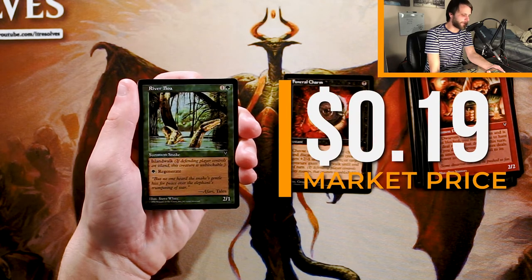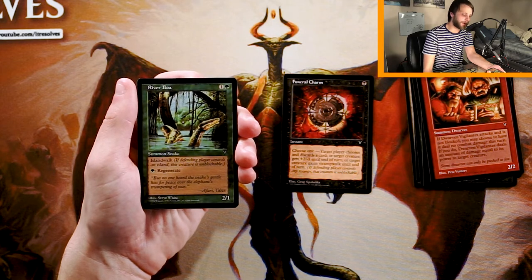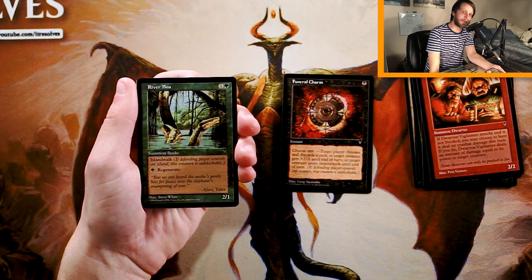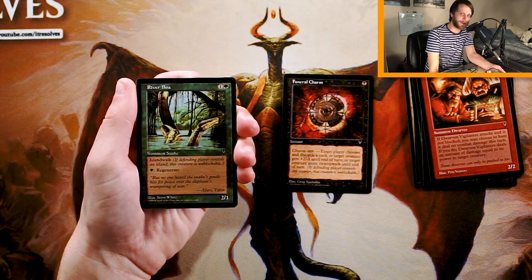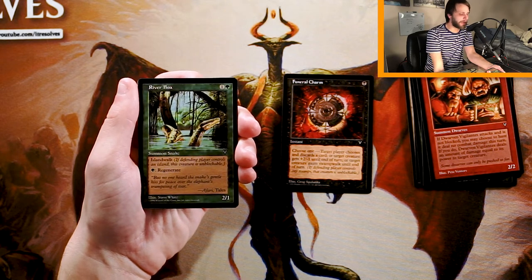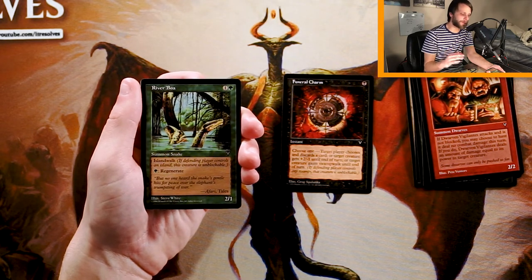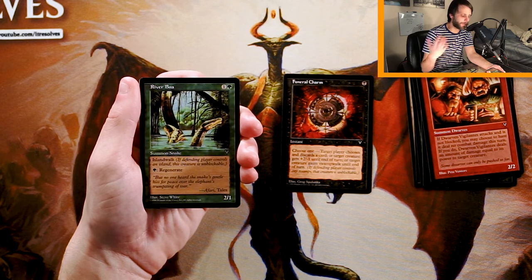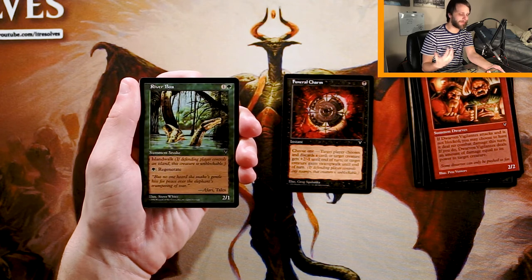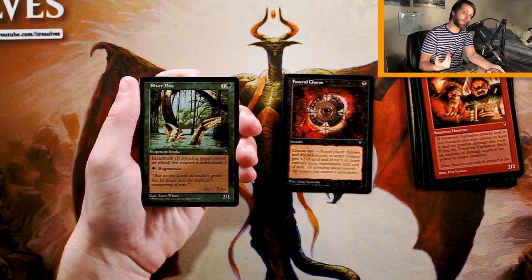River Boa is a 2/1 for one and a green. It has Island Walk — same thing as Swamp Walk, except if the opponent controls an island, it's unblockable. And it has a built-in regenerate mechanic, so for one green you can just regenerate it, making it very difficult to actually get rid of. Funeral Charm is one of those cards that could kill it technically, but the regenerate makes it really difficult. I actually kind of like this card. It's a very simple, straightforward two-drop with random upside against blue decks, and pretty resilient to removal. Potentially a strong contender over Funeral Charm.